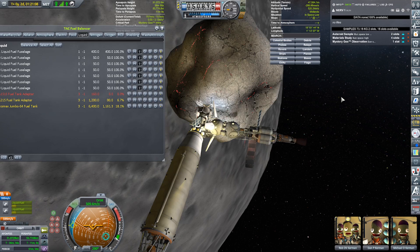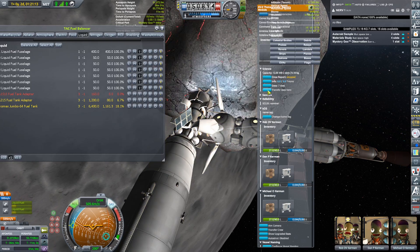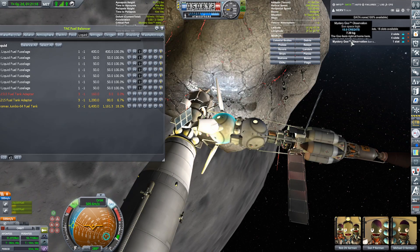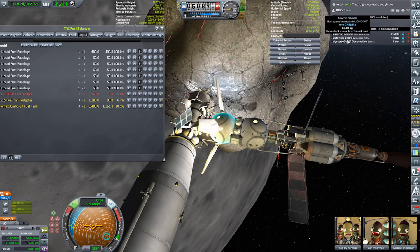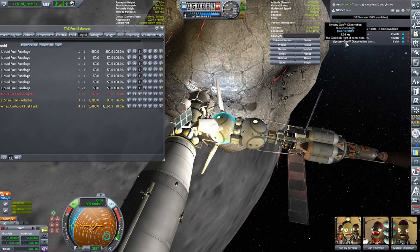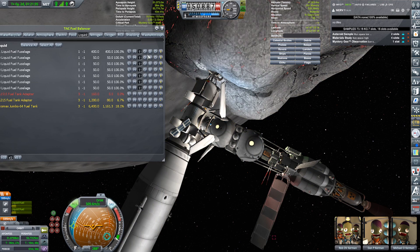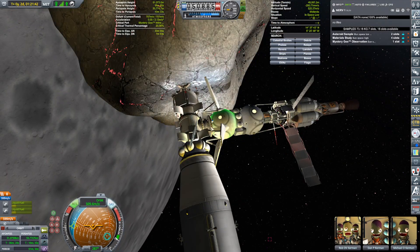And while we're here, we are going to transfer all of our data. Transfer data here. We're stealing this materials bay and mystery goo. If I move the mouse over these guys, notice it's the capsule here that's highlighting — that's telling me we got it all. So there's 70 science, 45, so 115 science, 15 more — 130 science. Thanks for the reminder to not forget that science. And we can now undock.